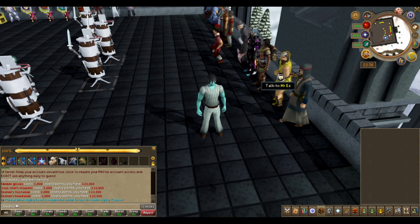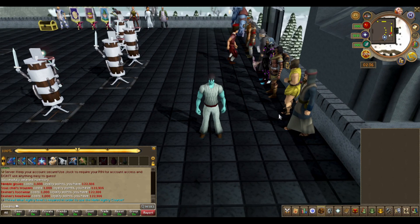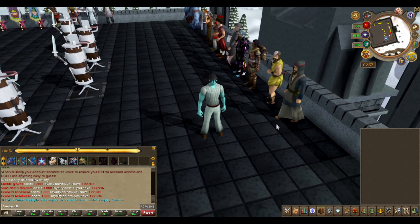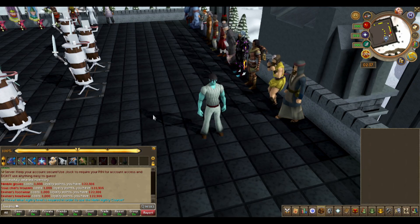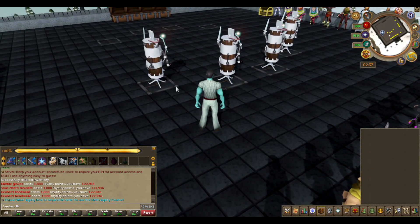A lot of these outfits have elite skilling outfit versions such as the volcanic trapper, and then there's gorajan trailblazer, a sentinel one for woodcutting, a shark one for fishing, and those outfits also grant the bonus experience if you have the relevant outfits. They don't give the bonus themselves — you'll have to have the base outfits.